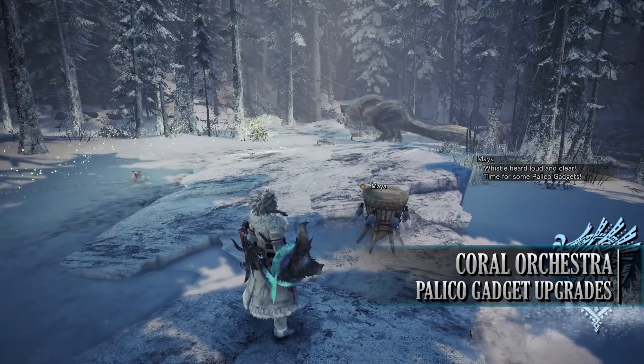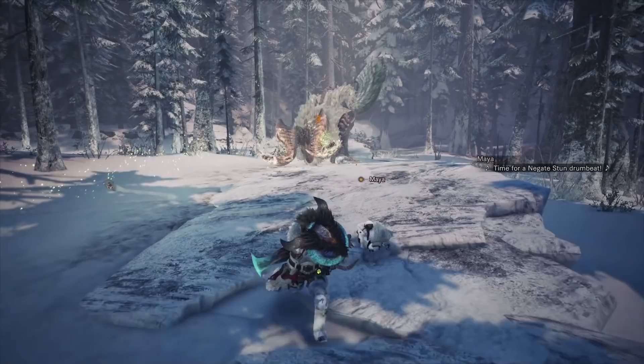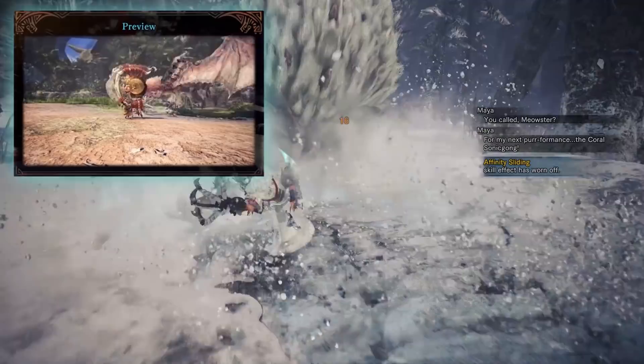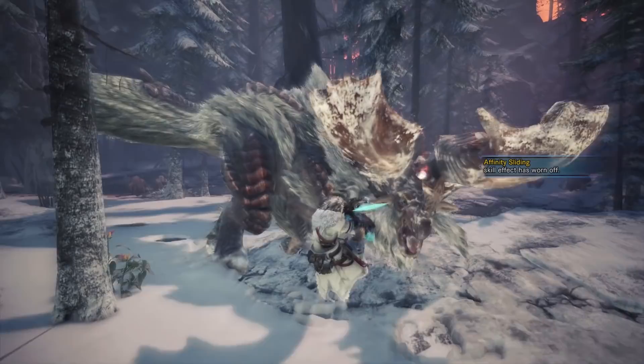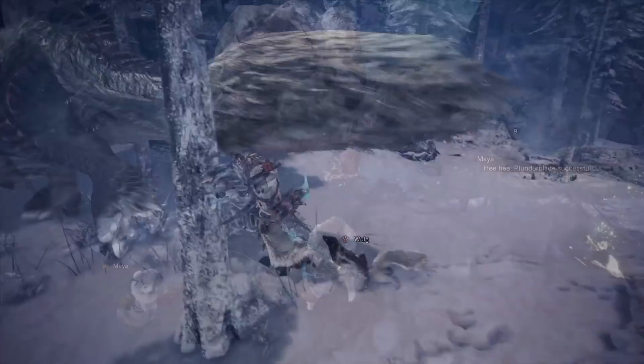The next gadget is the Coral Orchestra, which is basically a mini hunting horn for your Palico, able to play various songs to buff your hunting team. However, once you get the proficiency to level 11 or higher, they will learn the Coral Sonic Boom. This allows your Palico to bring out a massive gong which they smash, and monsters within the vicinity will be completely staggered. This is a great way to interrupt monsters performing stronger attacks, or to give you a breather when retreating or healing. It's a great addition as it gives the Coral Orchestra an option beyond just buffing your hunting party.